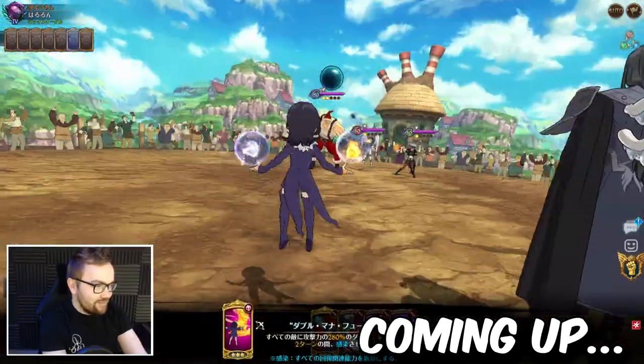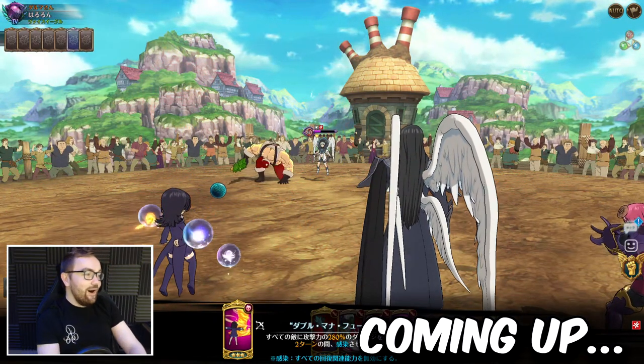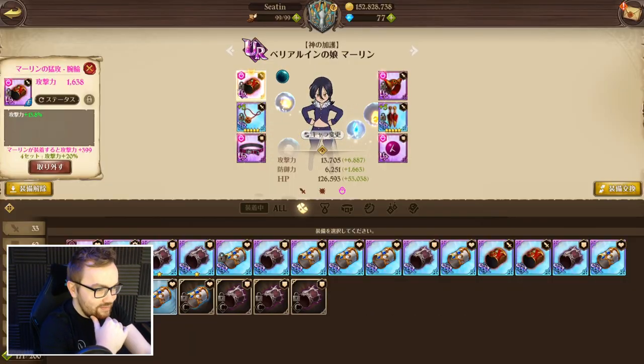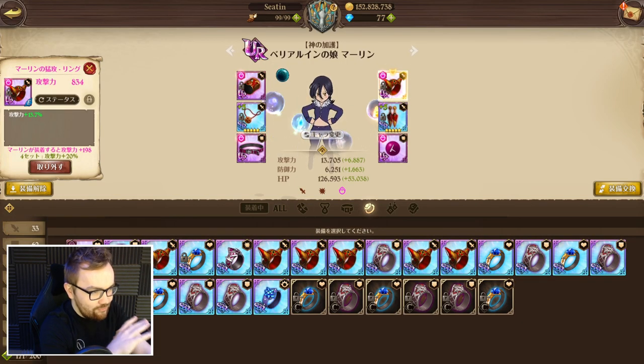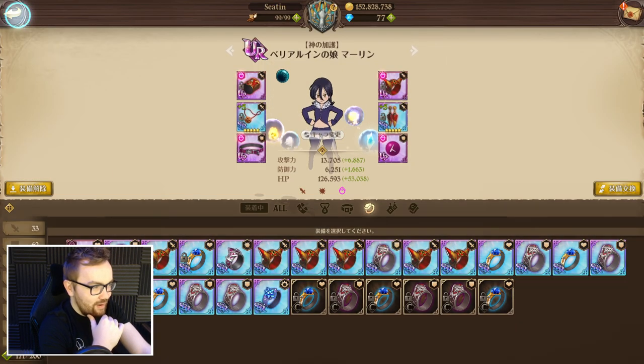Ladies and gentlemen, in today's video we're going to be testing out UR Engraved Festival Merlin in JP PvP. We've gone for four attack and two crit damage because she crits like a beast if you have Ladociel on the team, and that's the setup we're going to be running today.